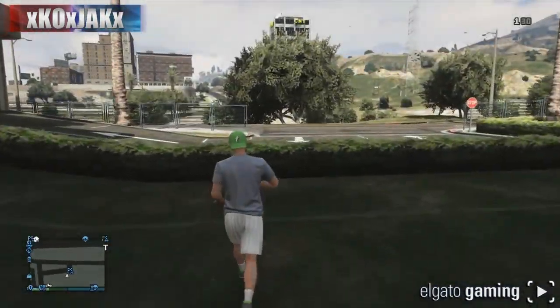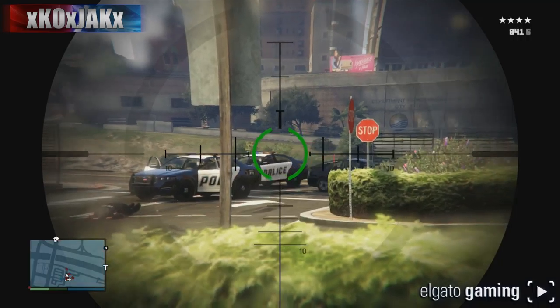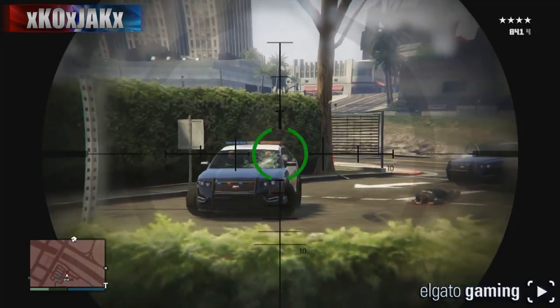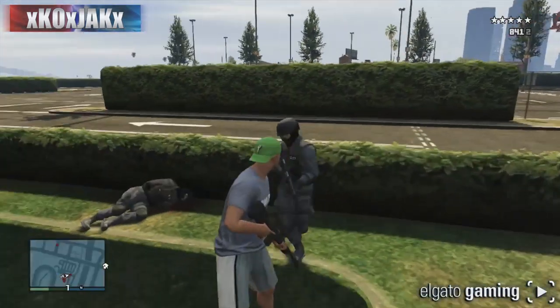To get the five-star wanted level going, first thing we need is one star. So let's pull out a gun and shoot some passing cars. Now that we've got some stars going, we've got four stars here and cops are just rolling up trying to get to me.